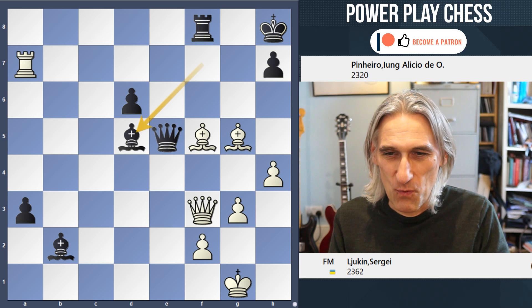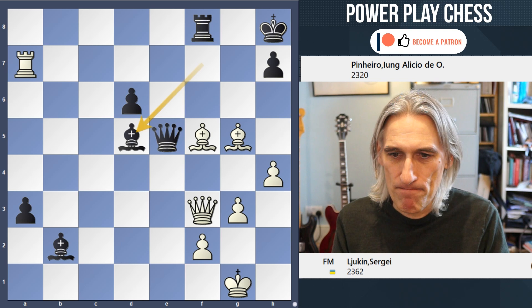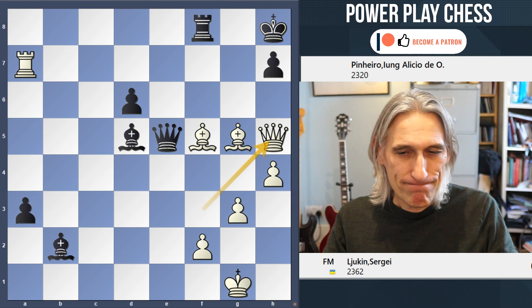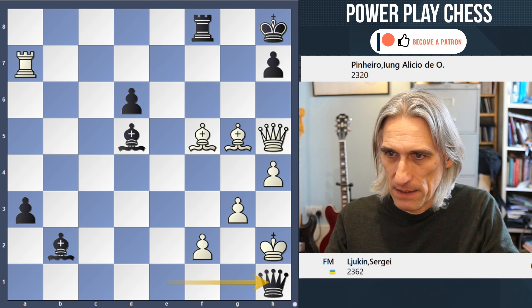Now there's a very tempting continuation here which only just fails. First of all let me tell you what happened in the game. White played Queen h5, hoping to checkmate. Well, checkmate did occur but at the other end of the board. Oh dear. Let's go back.